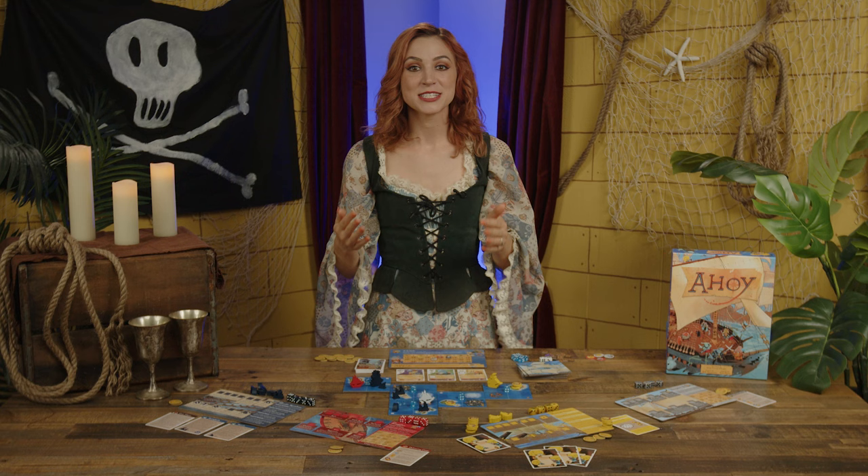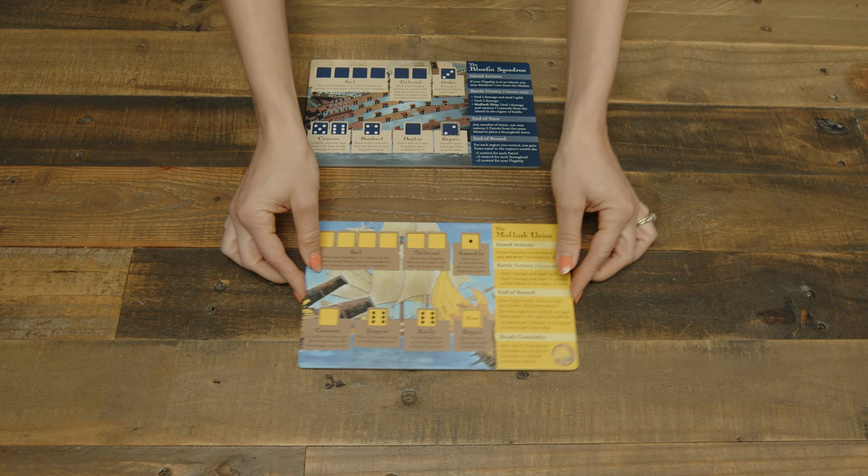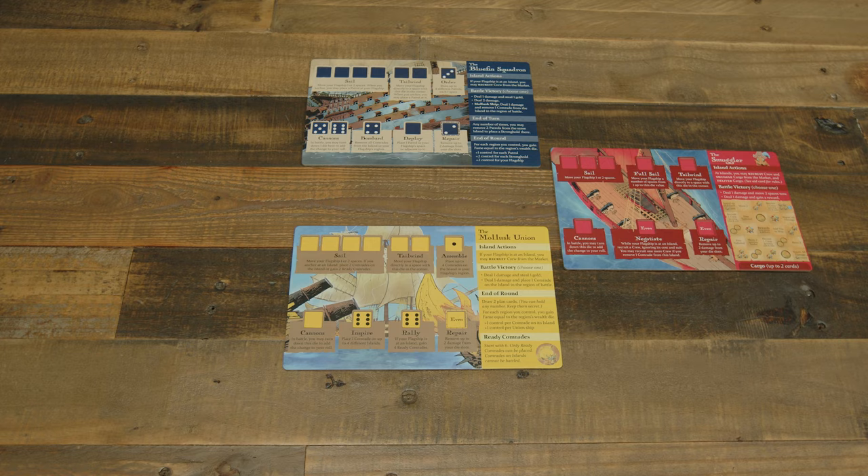Setup begins with a player count. Depending on the number of players in the game, different factions might be available for selection. In a two-player game, just the Bluefin Squadron and the Mollusk Union are available. For three players, add in a smuggler, and for four players, add in an additional smuggler.